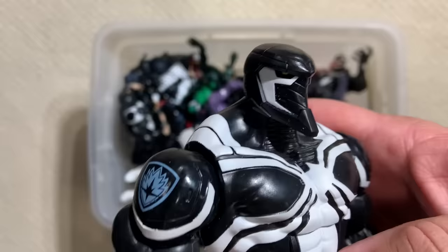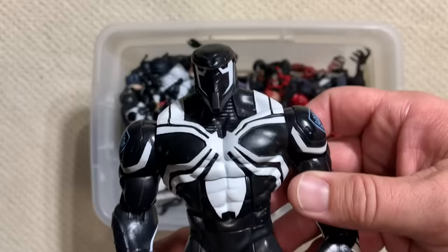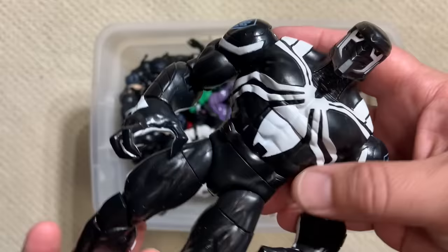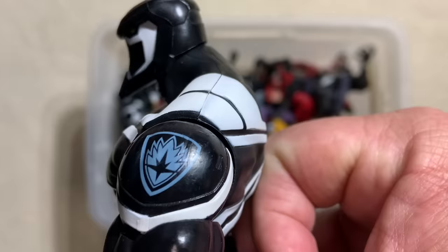This is the Space Agent Venom, and I believe this is a Build-A-Figure — probably from one of the Guardians of the Galaxy waves — because this is actually Flash Thompson. Flash Thompson was Peter Parker's one-time nemesis and later very close friend. He has a military background, and they retconned him so that he was a double amputee, having lost both legs fighting in Afghanistan. Then he actually took on the Venom symbiote to become Agent Venom.